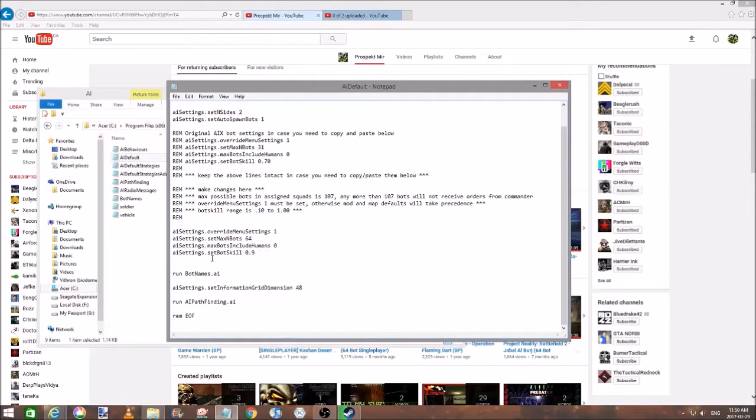I have mine at 0.9 for 90%. Make sure you back up this file before you mess with it, just in case you want to set it back to what it was. That's really all you do with this one. Project Reality is a little different in the sense that you have to have a space before these.